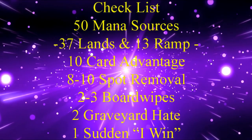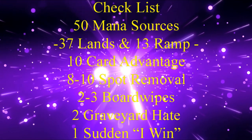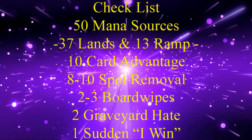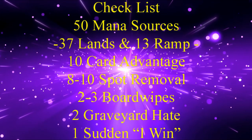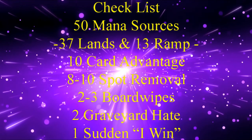Before we get to our decklist, we should keep in mind our checklist: 50 mana sources, usually split between 37 lands and 13 pieces of ramp; 10 pieces of card advantage; 8 to 10 pieces of spot removal; 2 to 3 board wipes; 2 pieces of graveyard hate; and 1 sudden I-win card.